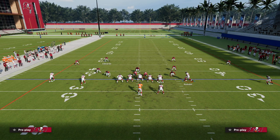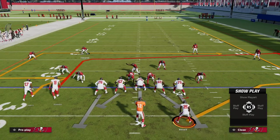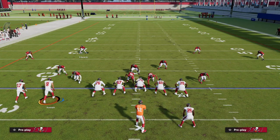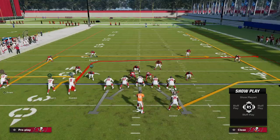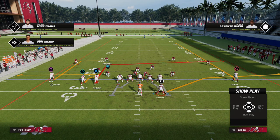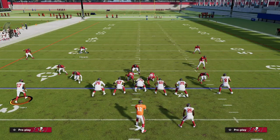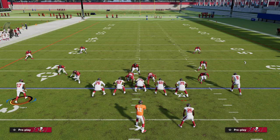Now if we're playing somebody in a formation that looks like a three-by-one or trips set — three receivers to one side and one receiver to the other side with a running back in the backfield — the numbering system applies accordingly: number one, number two, and number three on the trips side, and number one and technically number two on the solo side. The rules of quarters change depending on whether they're in a three-by-one trips formation or a two-by-two twins formation — there are different rules based on the formation.